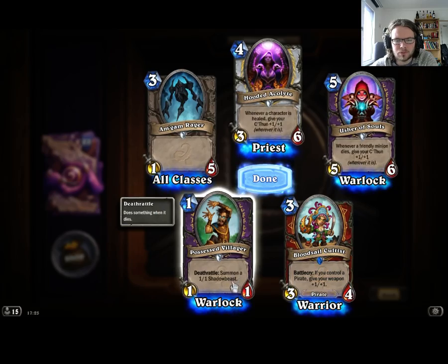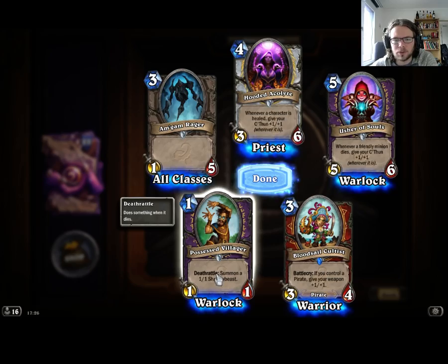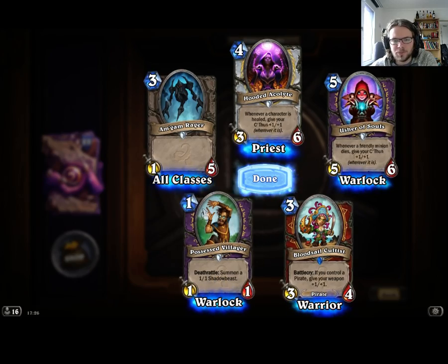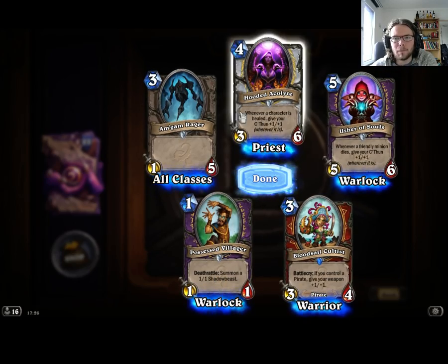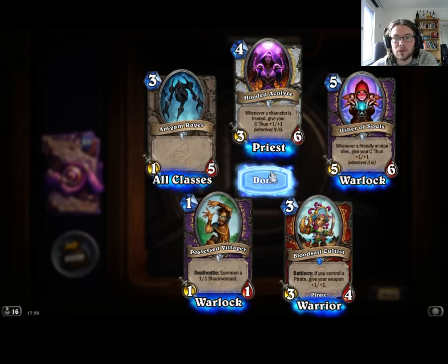Possessed Villager — that seems pretty good. A 1-1 that deathrattles into a 1-1, especially in Hobgoblin decks. I think Hobgoblin is still around from Standard.